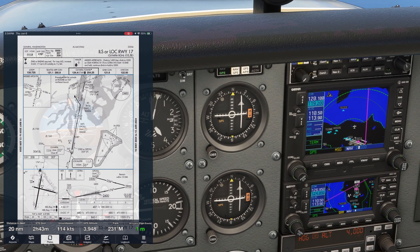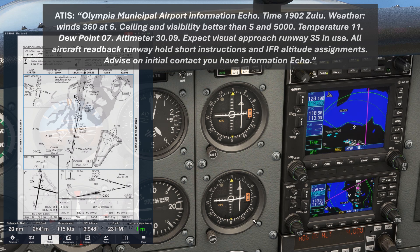Let's start getting ready for the ILS into Olympia. We'll put the ATIS 135.72 on COM2 and flip it active. While we're getting the ATIS, we're going to set the localizer frequency for the ILS for Runway 17, 111.9.